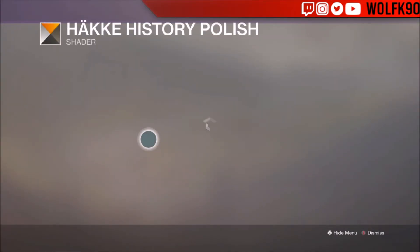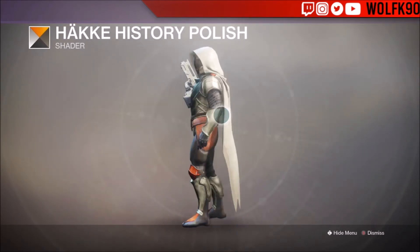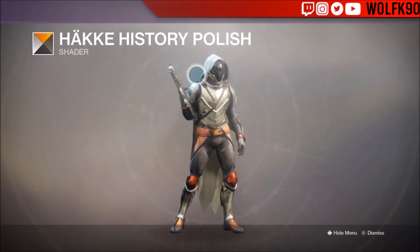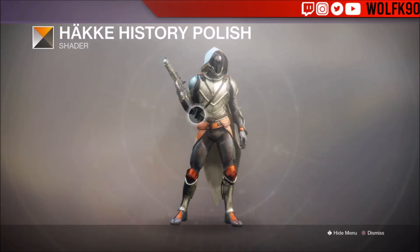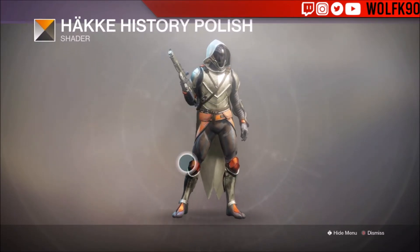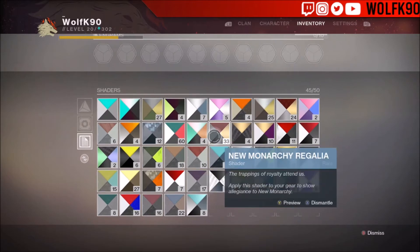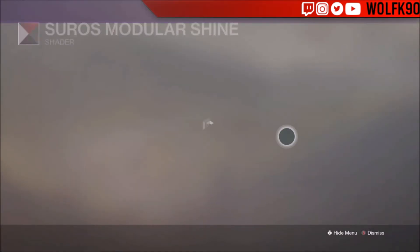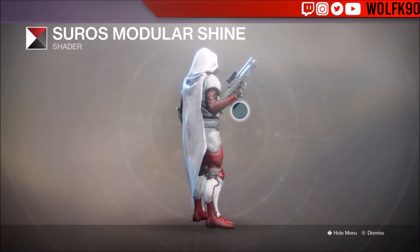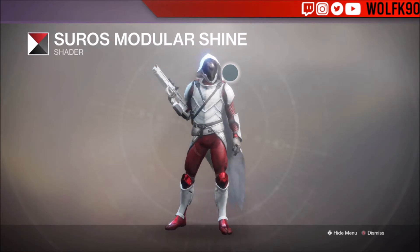Now we're going to Hawk History. I like this one because it's so different — it reminds me of the basic set actually, with a yellowish tan color that's now shiny with orange details. I don't really like this part of the legs because it's a weird purpley-orange tone. Next we're going to look at Sorrow Shine because I usually like this one. This one's not bad — look at those Spider-Man arms, straight up Spider-Man arms — and then you've got a white upper and a white cloak.